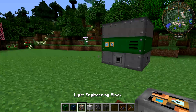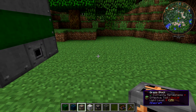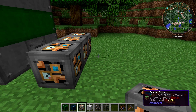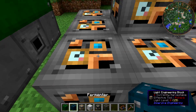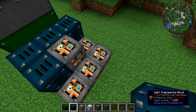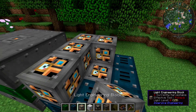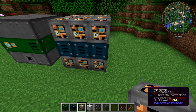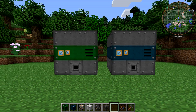In order to make the fermenter, you do the exact same thing, but you use fermenter blocks. And you cover it again with light engineering blocks, whack it with a hammer, and you've got a fermenter. They look the same, they're just different colors.